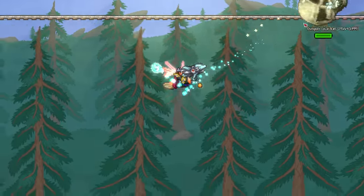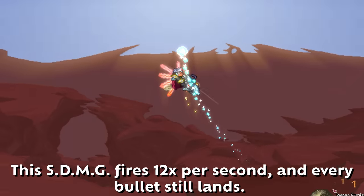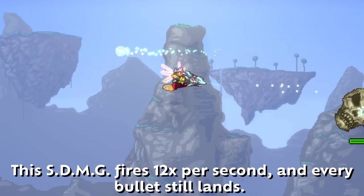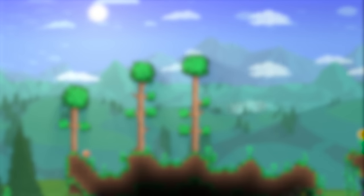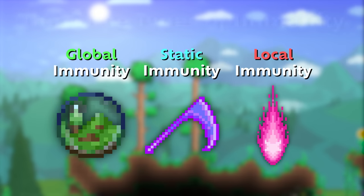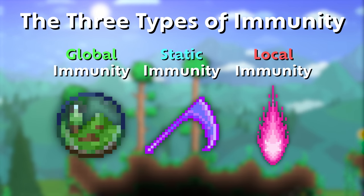Luminite bullets don't grant any immunity at all, given that they're generally used with high fire rate weapons. However, if the enemy is already immune, Luminite bullets will not ignore that immunity. Only hitting the enemy 6 times per second is a bit weak, though, so Terraria specialized in three types of piercing immunity to help keep weapons balanced.